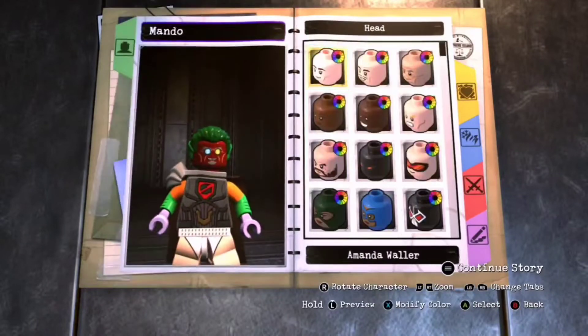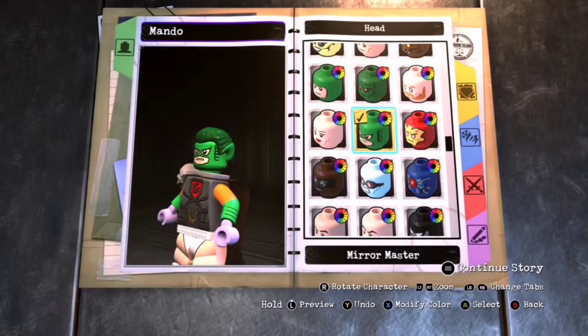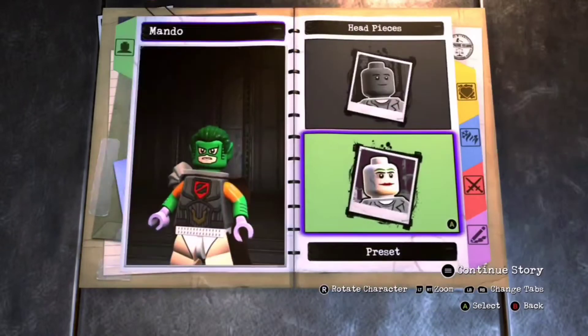I'm gonna go to preset Mantis — oh, maybe Mirror Master. Yeah, I think Mirror Master is like a safe choice. Yeah, we're going for Mirror Master. That's pretty good.